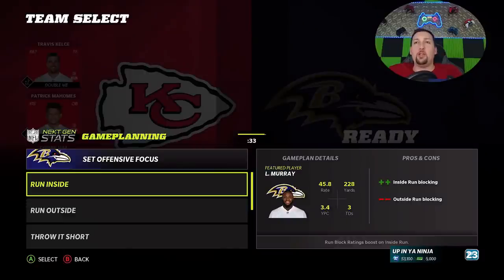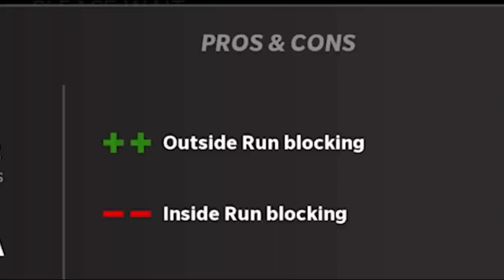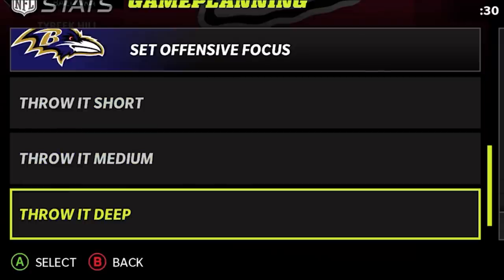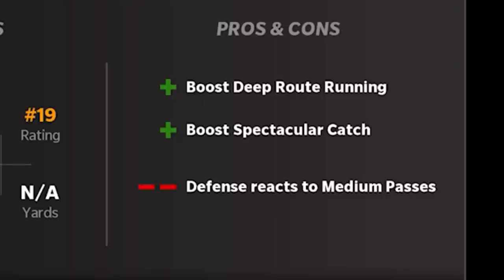Now for my next gen followers, I'm going to start off with game planning. You can't do this on current gen, but it's a really fun feature on next gen. Number one, I never choose run inside or outside because even if I plan on running, you can see the negatives attached. Unless you're going to just run inside the entire game — which is going to make you very predictable — you're going to basically lose your ability to run outside as effectively. Me personally, I like to run inside and outside. The same can be said for throw it short, throw it medium, or throw it deep, but ultimately my only real game plan is to run and bomb it up. So I always choose throw it deep, pretty much every single time.